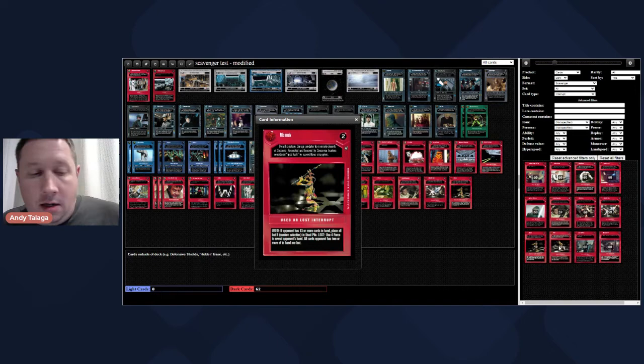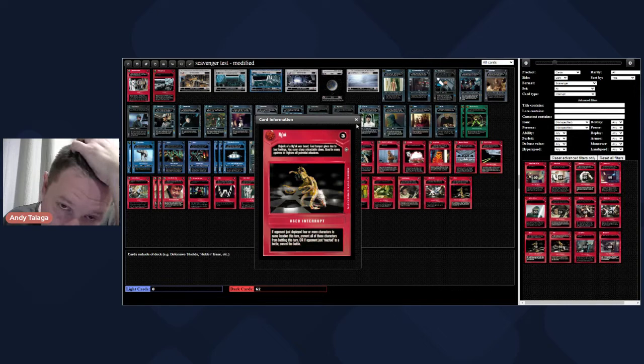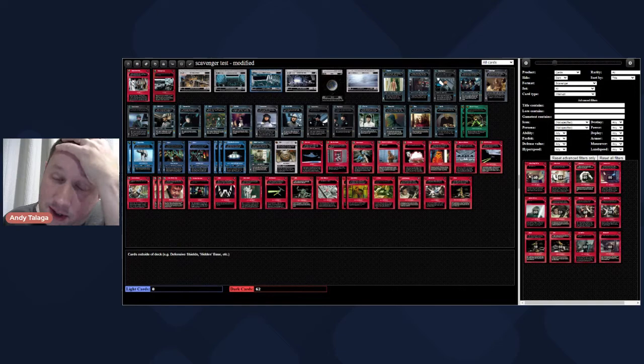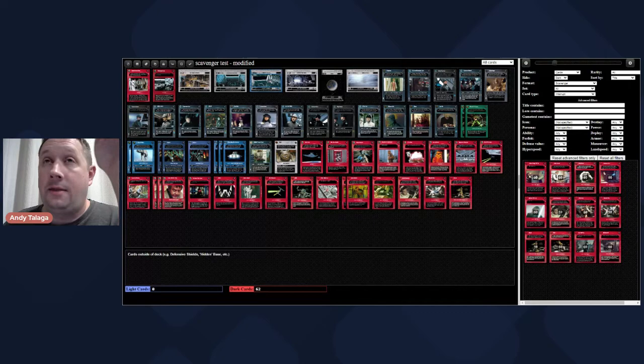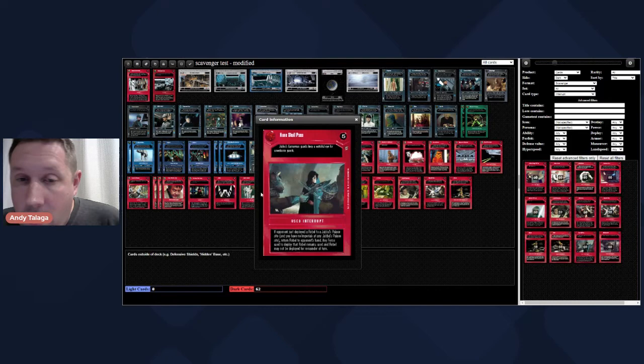I'm going to put in one Nagak for now. Nagak - if they deploy four or more characters to the same location this turn, prevent all those characters from battling this turn. There have to be characters deployed to locations. If they can just drop four characters - like four Chatter Fans - you can do a Nagak, which is like a mass barrier on all of them. It's very corner case and narrow, not for this deck, but something to think about. None Shall Pass - if you're going to put a rebel to a Jabba's Palace site and you have no imperials, return rebel to hand, any force used remains used. The None Shall Pass deck should in theory be good but actually really isn't.